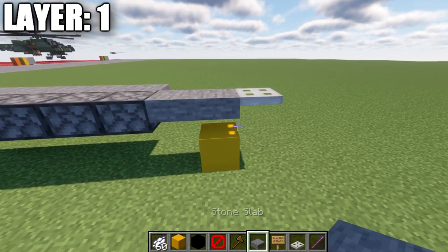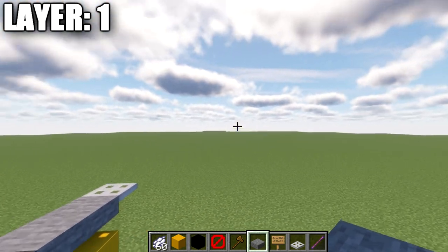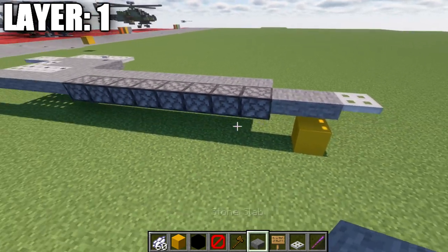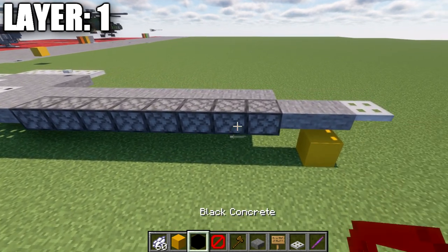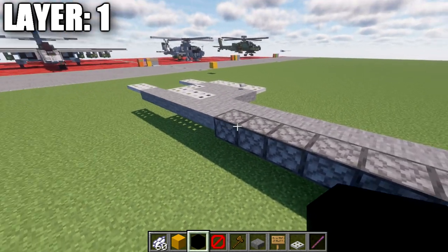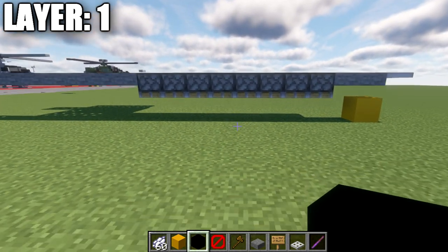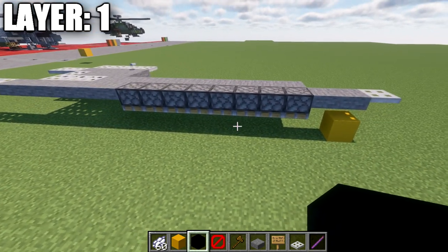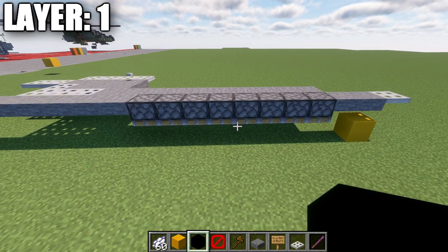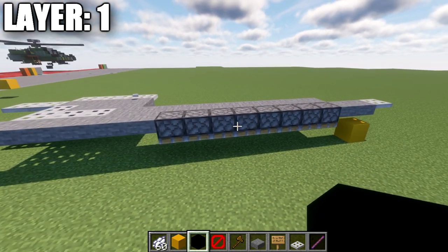To get started with Layer 1, go ahead and place down a stone top slab followed by an iron trapdoor coming off that toward the direction you want the front of the aircraft. Place down a stone top slab back from that. If you're on Java, place down eight upside-down pistons. If you're on Bedrock or Pocket Edition, place down eight stone full blocks instead — the reason for that will be more clear a little bit later.